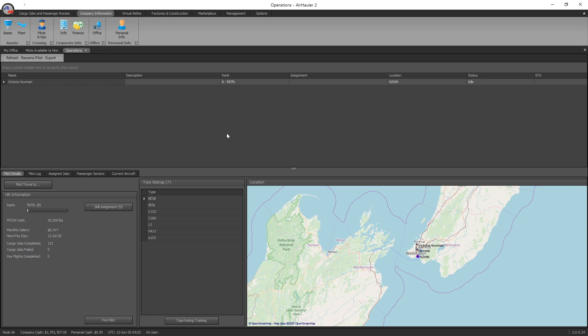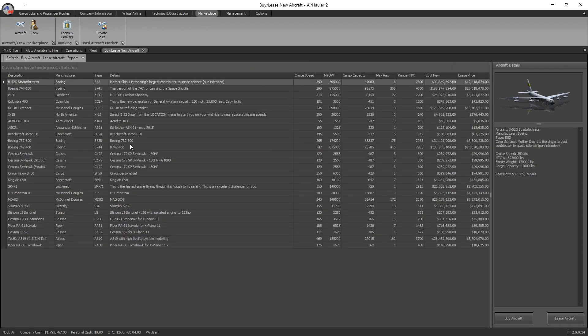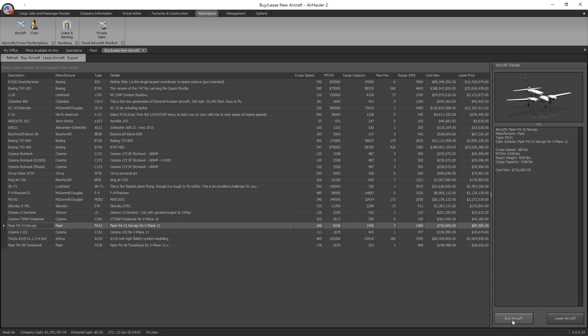You can add as many pilots as you like, as long as your finances can cover their salaries — and if you set this up correctly, you can actually make quite a bit of money. So next, we're going to go ahead and pick up a Piper Navajo for the company. I'll go into marketplace and aircraft and select a Piper Navajo. Remember the best thing to do is set your aircraft up as a passenger aircraft because they can still do cargo flights even when passenger-configured, so you can swap between the two without worrying too much.